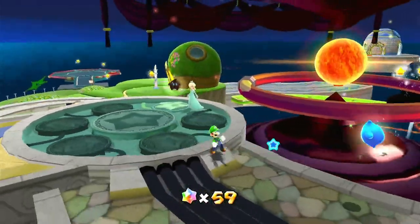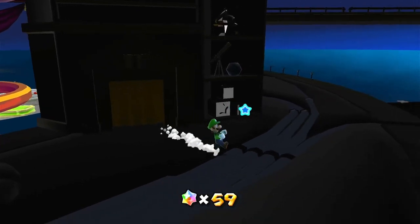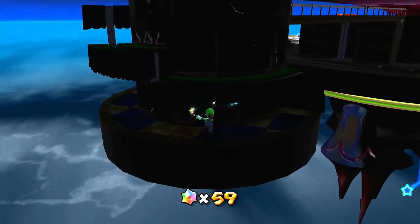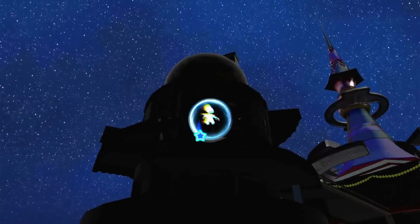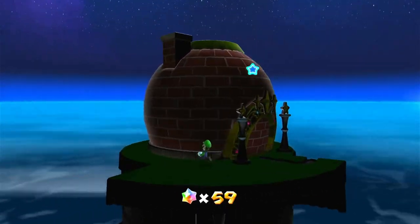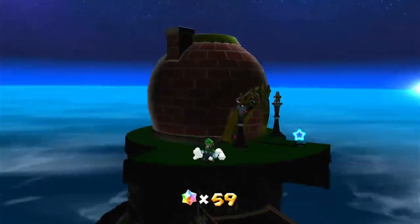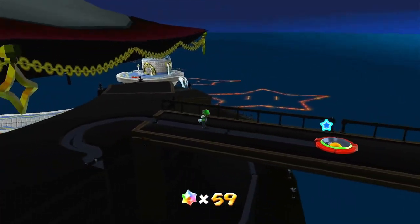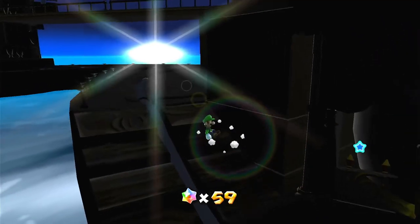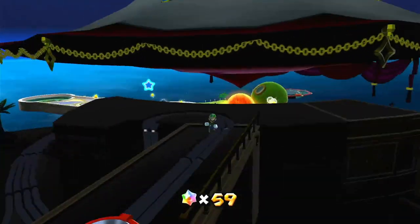We'll go to the Terrace in a moment, but first let's explore more of this place. That right there is the library — we'll mention that later. Up here is yet another dome. That is the kitchen right here — it's made full of bricks. And then another dome here is the bedroom. I guess this is where Rosalina sleeps with her Lumas — or does Rosalina use Lumas as pillows? Just kidding.